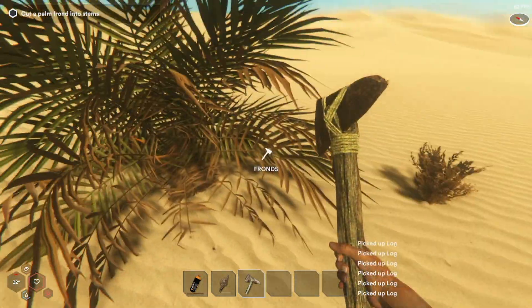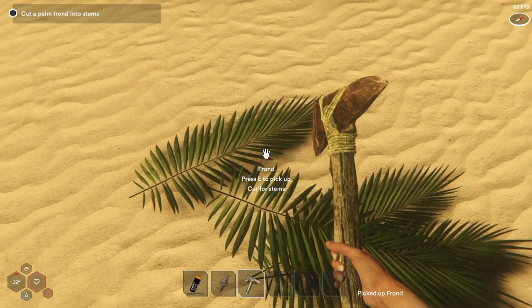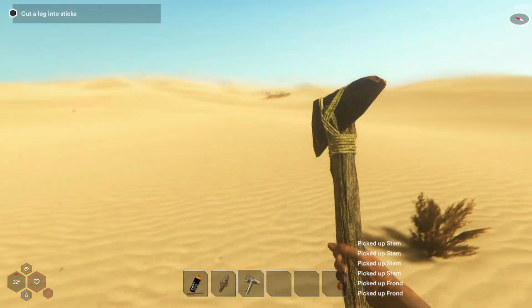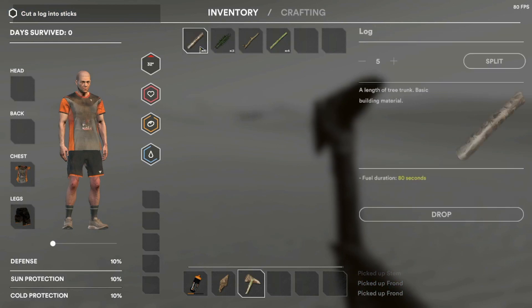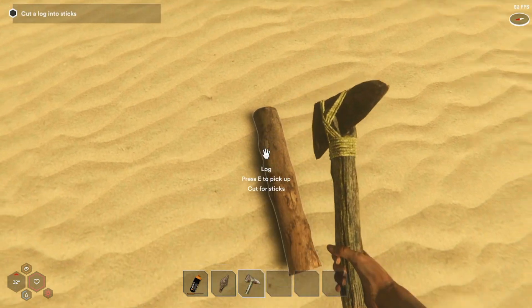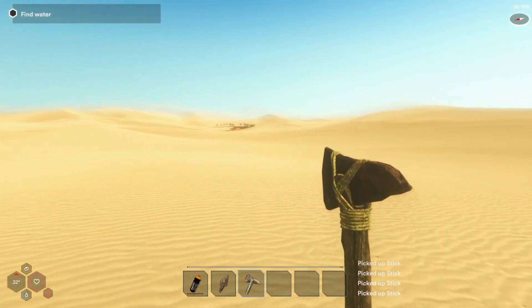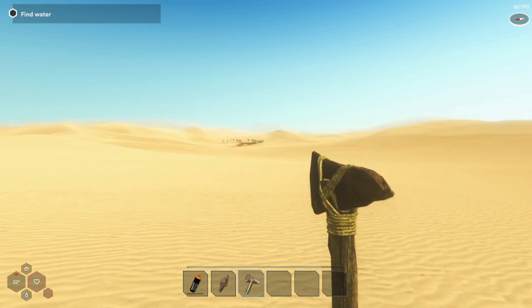I'll take these logs, cut the fronds, cut that into sticks. All right, we'll hit up that oasis — that's going to be our base. I don't know if it's going to be my permanent base.